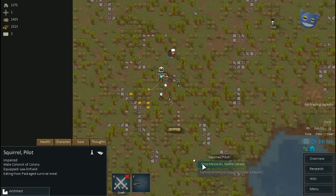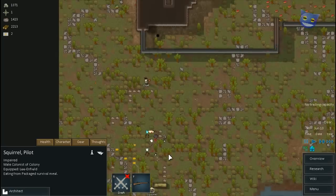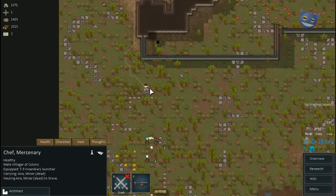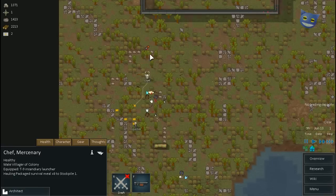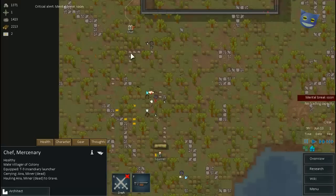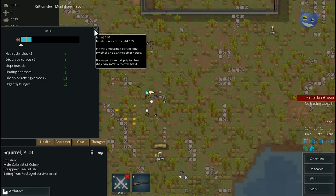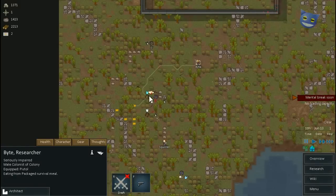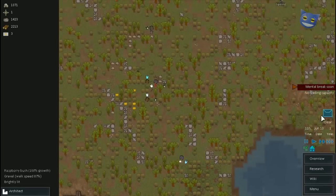Squirrel, I can have you strip this individual here. Chef, what are you doing? That person seems to have clothes on — I want you to strip them first before burying them, and then bury the clothes. Who's got the mental breakdown? Squirrel. Why? Because you're hungry and you've observed rotting corpses. Well, we're trying to deal with that situation at present.